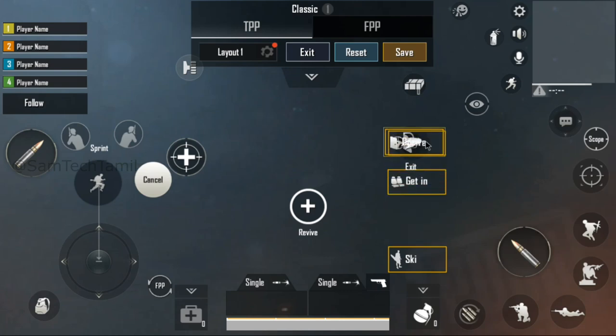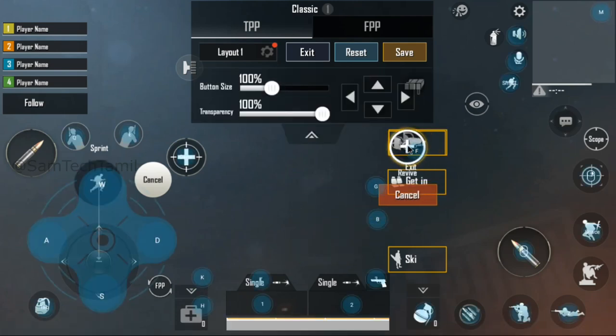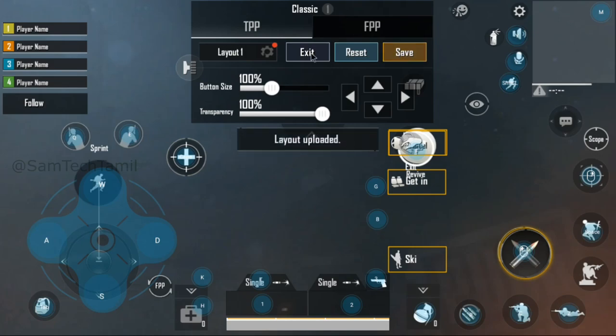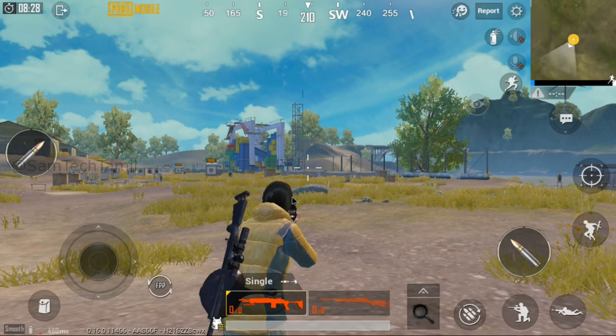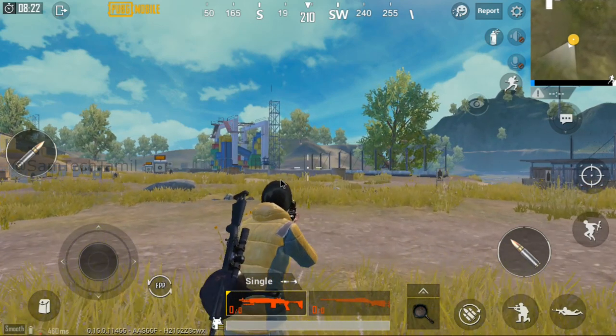If you want to run the d-pad, you can adjust the drive button. Click this button to single click on this button and I will save the key mapping. If you click on F10, you can click on the key mapping — this will be the default.